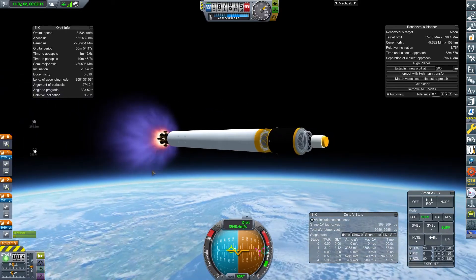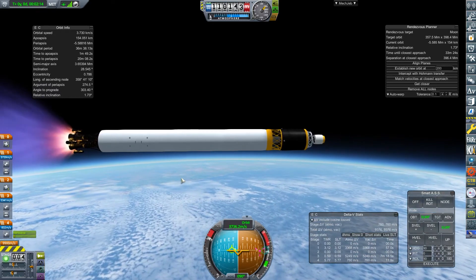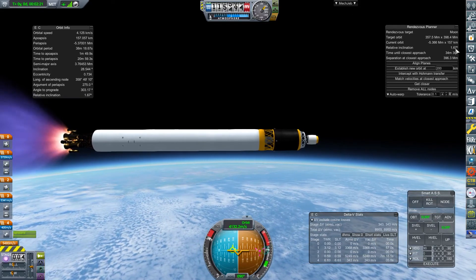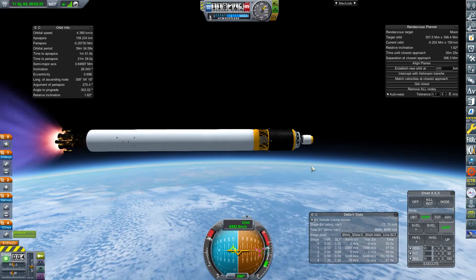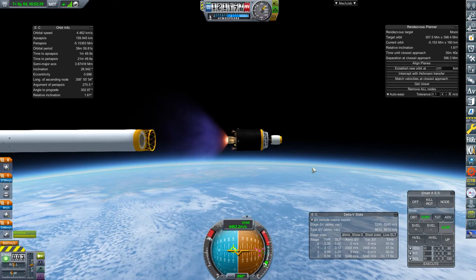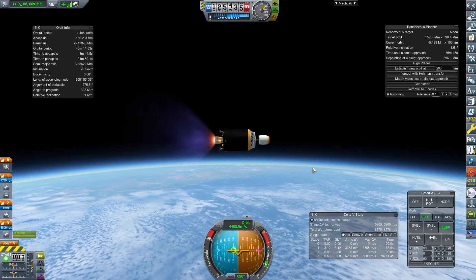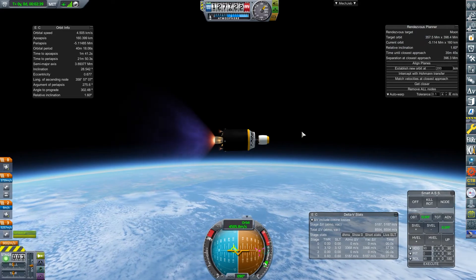Okay, we're now bearing our fruit as it were. So next step is going to be second stage ignition. I think everything is good. We are ahead of the curve quite considerably on relative inclination, which is a little concerning - it's not where I'd want to be. And then we're going to fire that. There we go, we have a good clean ignition. So as long as this goes well, we should be looking at orbit. The concern I have is our relative inclination is not going down as quickly as I would have expected.